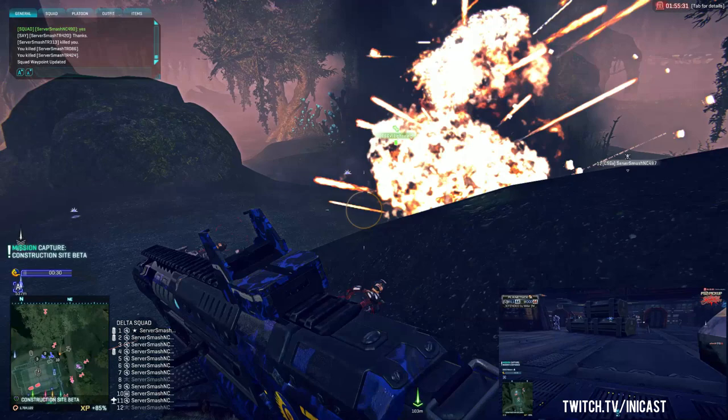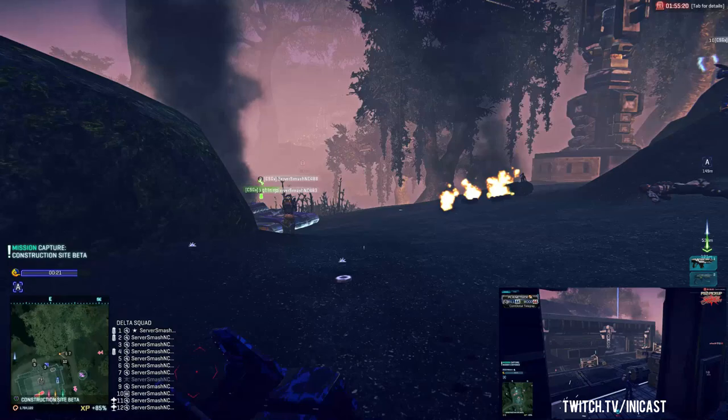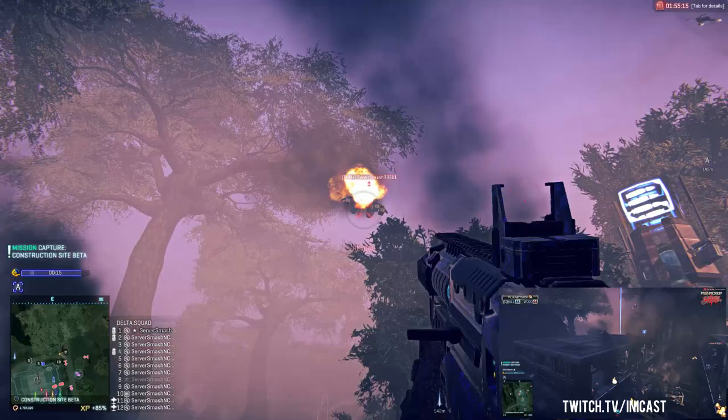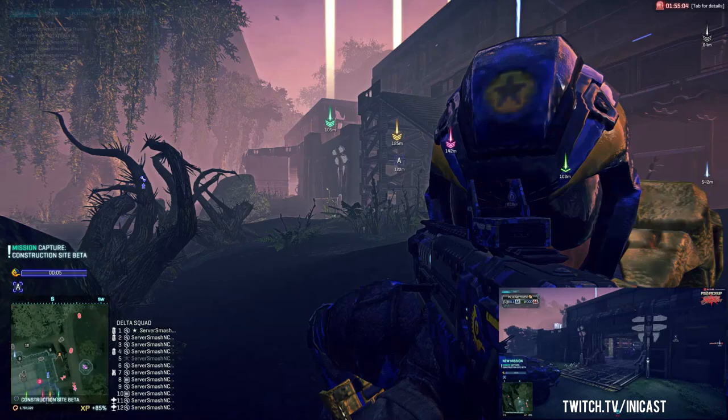At Construction Site Beta it looks like Miller is going to get their hands on it — 30 seconds to go. They're really well set up on the balconies watching all the entrance points. Woodman TR is here ready with Sunderers to attack, but number-wise it looks like Miller currently has the base. There are some Mosquitoes in the sky but not much Miller Air Force — they've definitely got the ground.